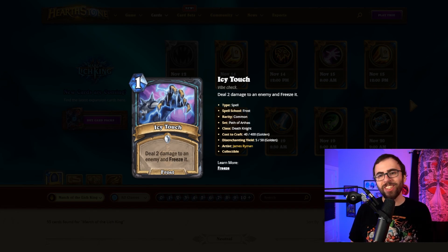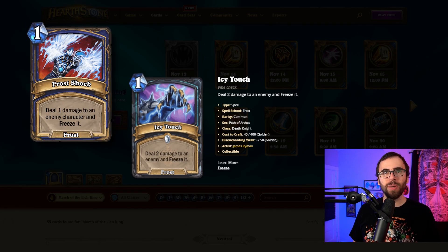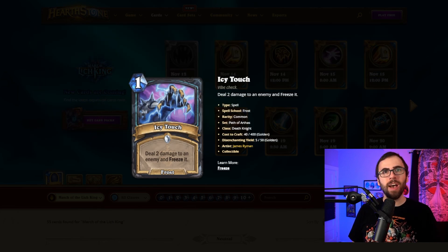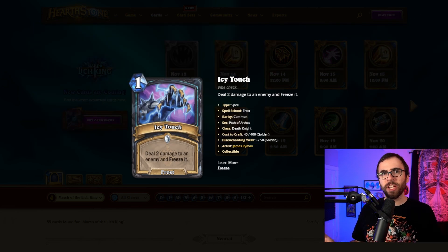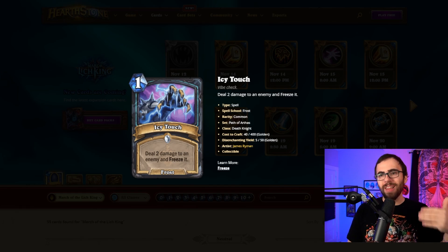Taking things back to spells, we've got Icy Touch, which is a one-mana frost spell that deals two damage to an enemy and freezes it. The immediate comparison is Frost Shock, which is a shaman spell that hasn't really seen much play, but Icy Touch is basically twice as good because it deals two versus one damage. Death Knight has nice frost synergy payoffs that revolve around bursting your opponent down. I think Icy Touch will be really good in frost decks, but because it can go into any Death Knight deck, you'll probably also see it in Blood Control decks as a stall tool, and even in more aggressive Death Knight decks to ship damage face, as burst damage, or as a tempo tool to freeze a minion and go face.